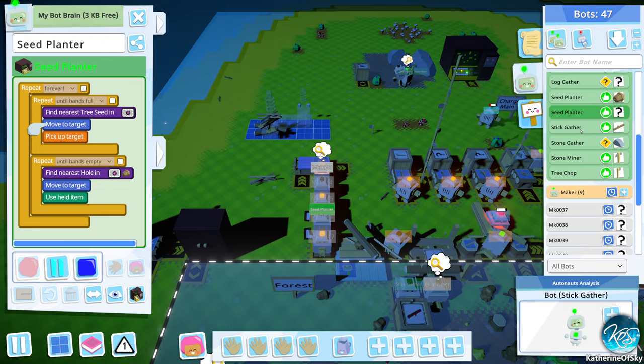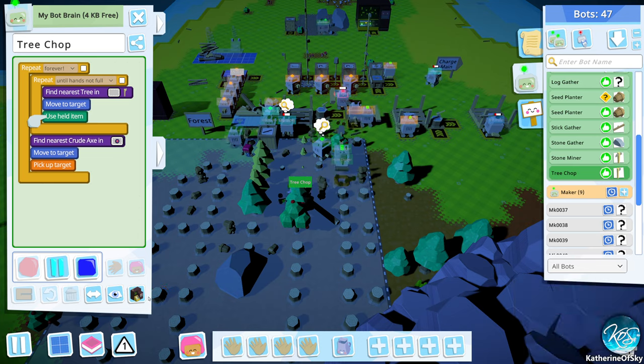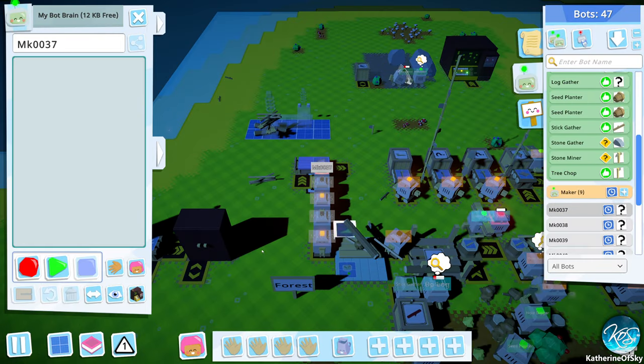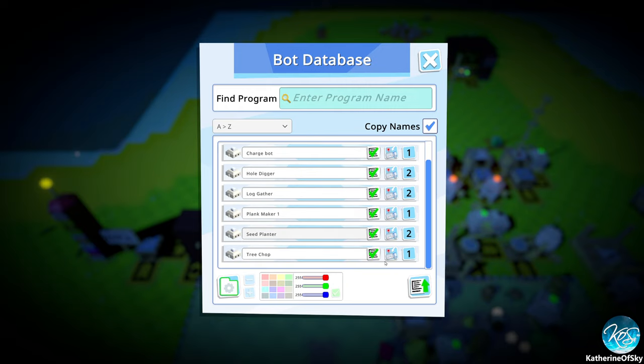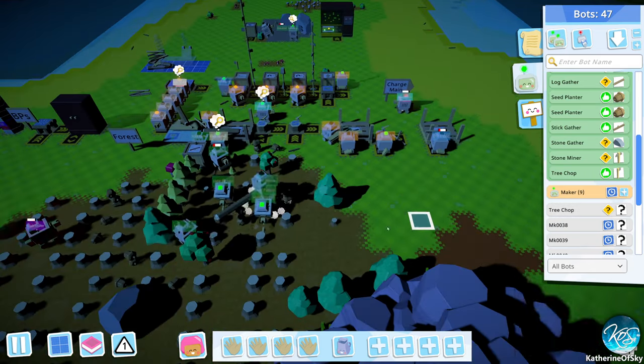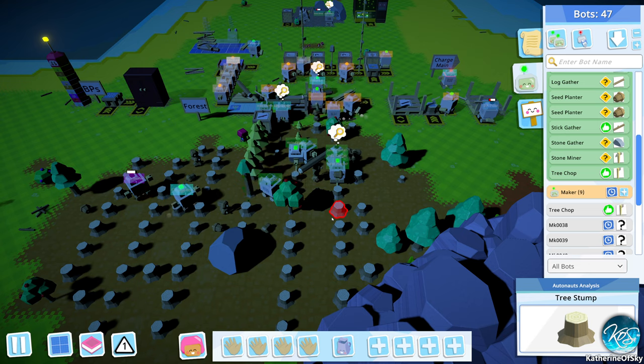And then we want a tree chopper. Let's make sure that your program is in there. Tree chop — download tree chop, please. Go. So now we're going to really get this forestry section moving a lot faster. Might even be worth doing some — maybe we just get a third set of bots.